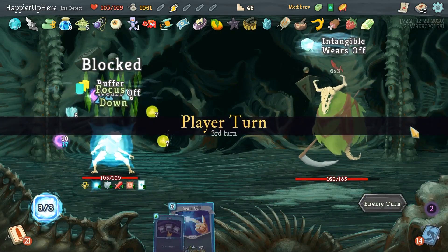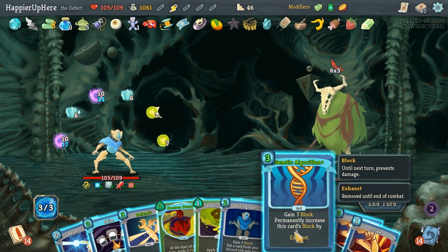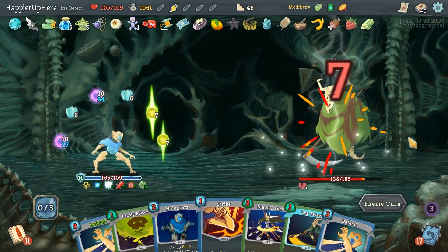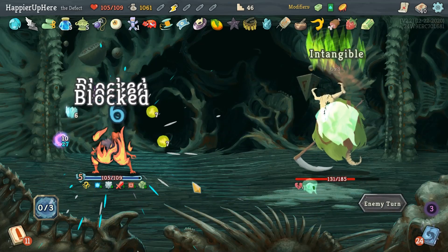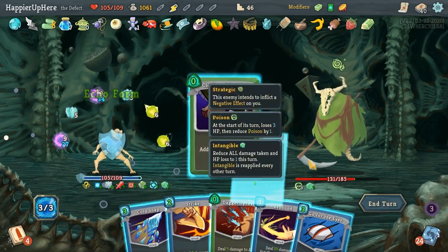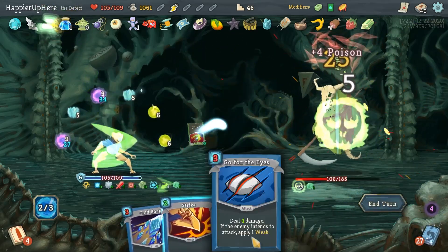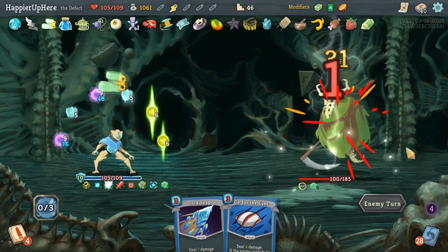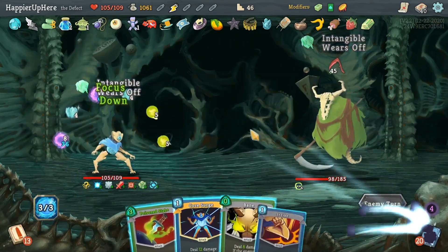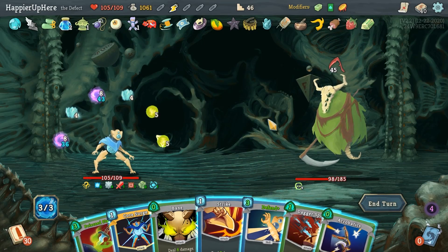Another 18 incoming — there goes my Buffer. Let's see: Generic Algorithm — I think I'm fully defended if I do that. Noxious Fumes, Beam Cell, Strike, and Skim. I'm a little worried about losing too much Focus. Let's do Echo Form, Cloak and Dagger, Shiv, Dagger Spray, then Rebound. I was going to Rebound Go for the Ice but that didn't work. 99 damage left to go through.